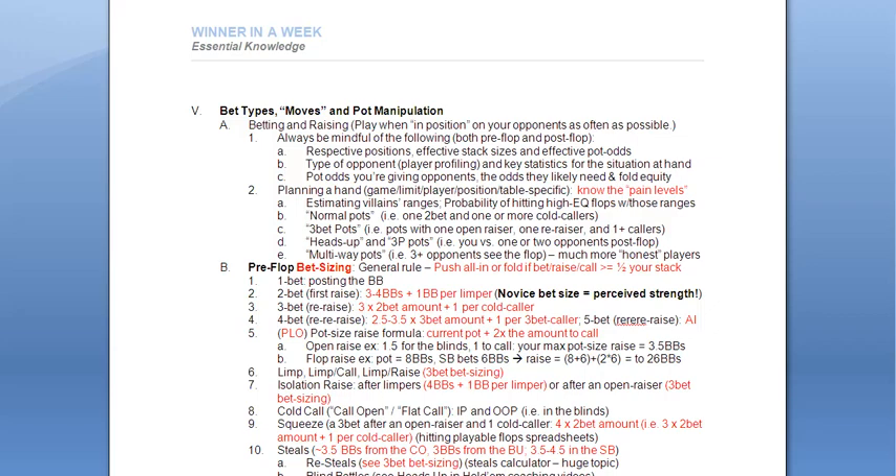This brings us to Point A2: planning a hand. Here we consider the game, the limit, the player, the position, and the table-specific dynamics. Concerning bet types, we always have to distinguish between the game — meaning cash game versus tournament play, the phase of tournament play, and the game itself. Playing Texas Hold'em is different than Pot Limit Omaha, different than Limit Hold'em, different than Five-Card Stud or Draw, very much different than Seven-Card Stud, and then you have the high-low split variations of everything. Planning a hand is very game-specific.